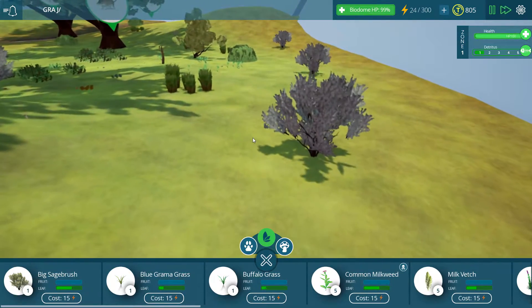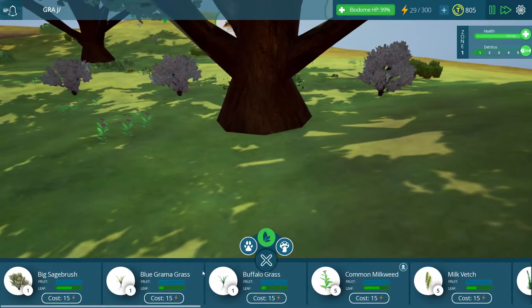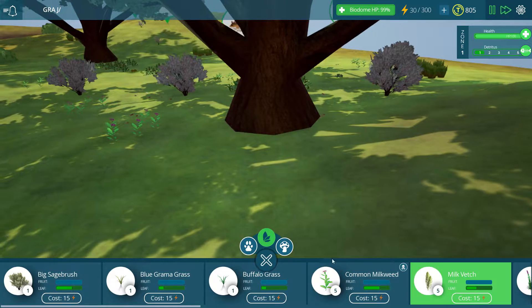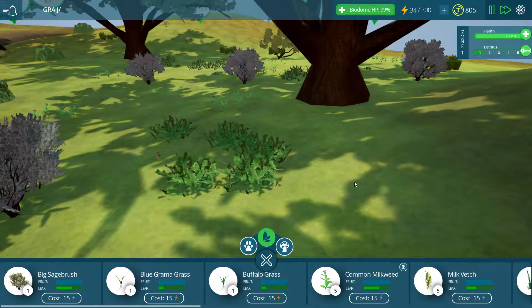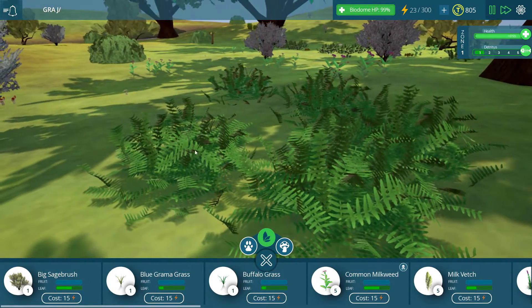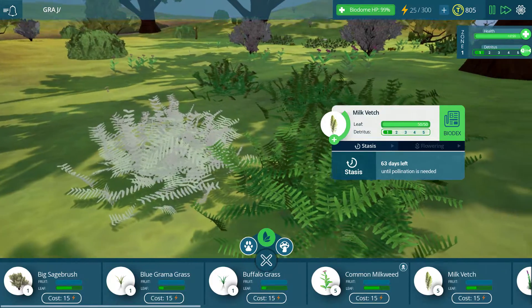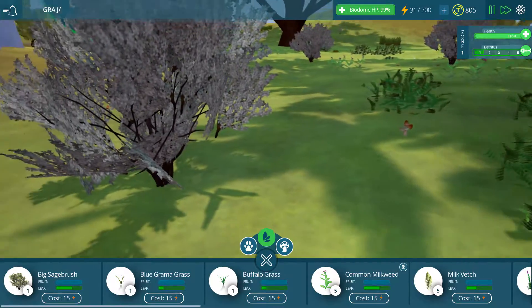I like these little sagebrushes here too — these things are actually pretty neat. I'm going to go over here and probably make some more milk vetch. This is kind of an interesting plant. Let me put one down here and see if we can actually watch this thing get bloomed or pollinated or something. Oh — 63 days until pollination is needed. Okay, so we're not actually too worried about that.